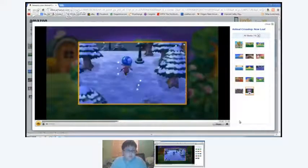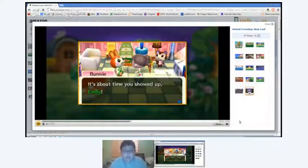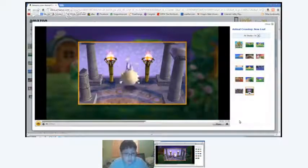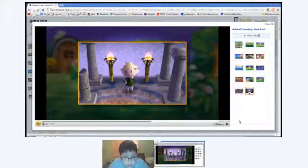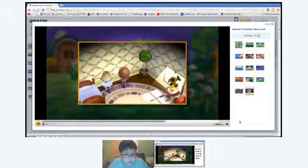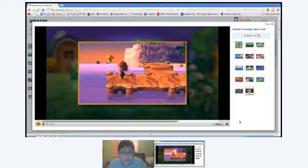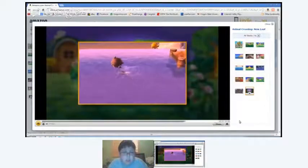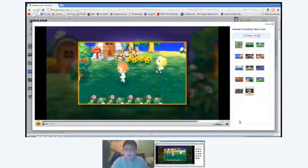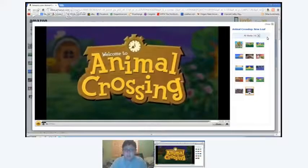There's a bunch of new music in this game — it sounds really good from what I've heard. You can actually change your pants — they have pants you can buy separately — and shoes and all that stuff. That's kind of what it looks like when you're swimming. That's when you're trying to find a community project area. That was the announcement trailer for Animal Crossing New Leaf — very, very cool.